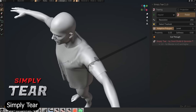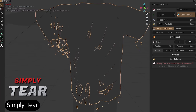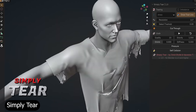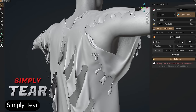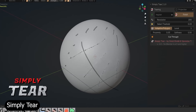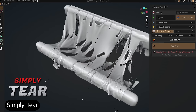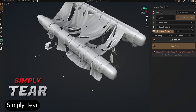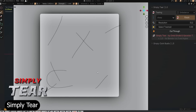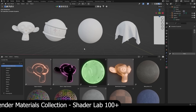Next up is Simply Tear, a follow-up to Simply Cloth by the same developer. It's a tool that lets you rip and tear cloth in real time, and the results are shockingly realistic. You can decide exactly where the tears happen, adjust the strength, and watch the fabric stretch before it rips apart. Whether you're doing a dramatic scene where clothes tear mid-animation or just experimenting with fabric physics, this add-on makes it incredibly easy. Because it's optimized for Blender's cloth system, it handles high-res meshes surprisingly well.